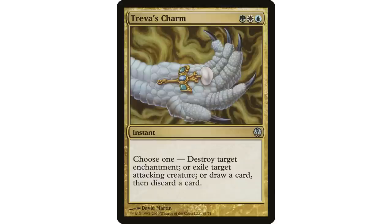Treva's Charm isn't played a lot and a lot of people may have never even seen it, but the modes are pretty good. Destroy target enchantment is always usable in any Commander game. Exile an attacking creature is not bad either — it works great against a Blightsteel Colossus situation. Worst case, you can loot if none of the other options are working for you at the moment.